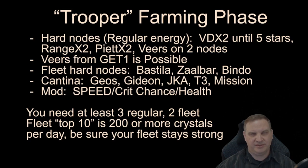Fleet hard nodes: Bastila, Zalbar, and eventually Jolie Bindo. Cantina: Geos, Gideon, Jedi Knight Anakin — we still want some Jedi — and T3 and Mission. For mods, I'd really recommend farming mainly speed. Farm a lot of speed. All of these characters can be fine with speed, especially early in the game, and you do want your troopers to go fast. You need at least 3 regular refreshes, 2 fleet refreshes, and placing top 10 to get 200 or more crystals is the goal even before hitting level 85.